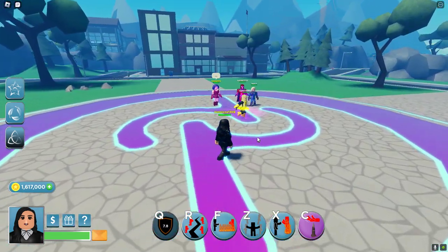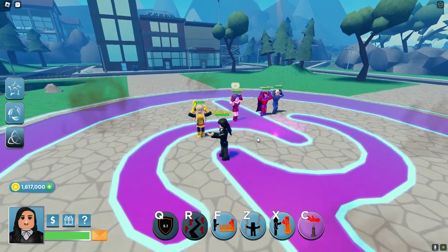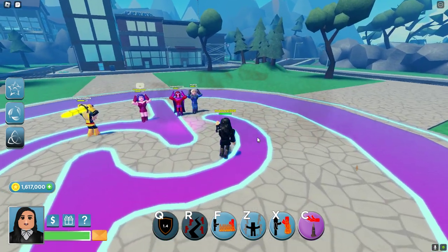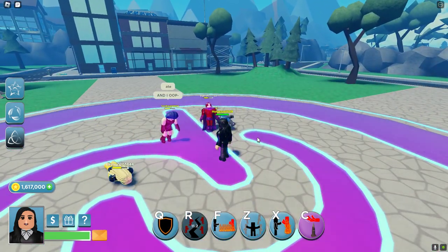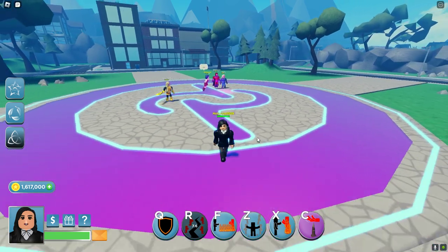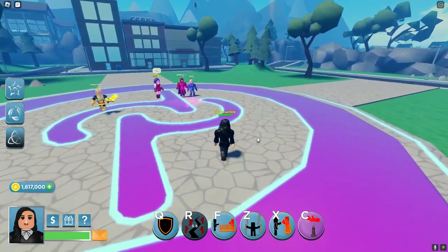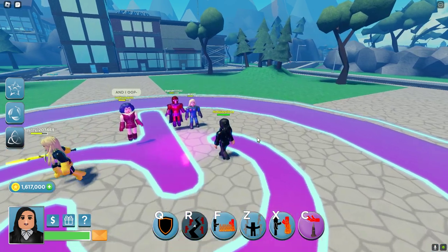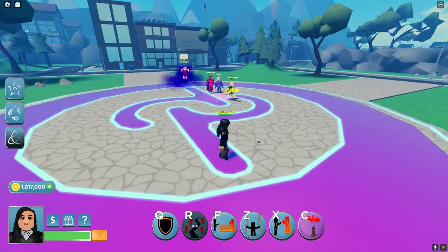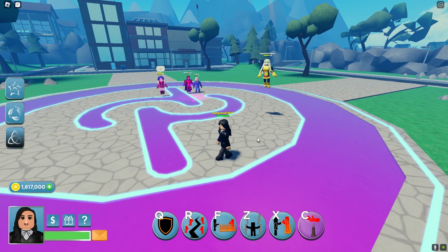Her second keybind is R, which is an AoE. Everyone around you will be taking damage and stuff — it has cool effects and knocks them down, doing a lot of their health. If they walk in during it, it will also affect them. It will do it to everyone who's in your vicinity, so if someone walks in, they're still getting hit.